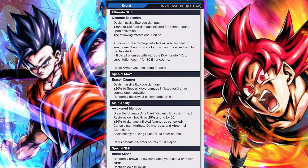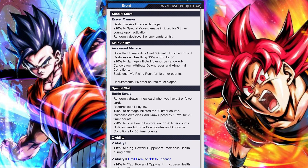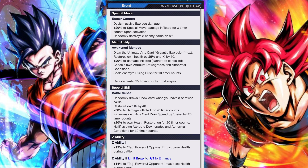His main ability gets quite a big boost — a 25% health increase, and he now cancels attributes and seals the enemy's rising rush, which is pretty big because that's a useful ability.